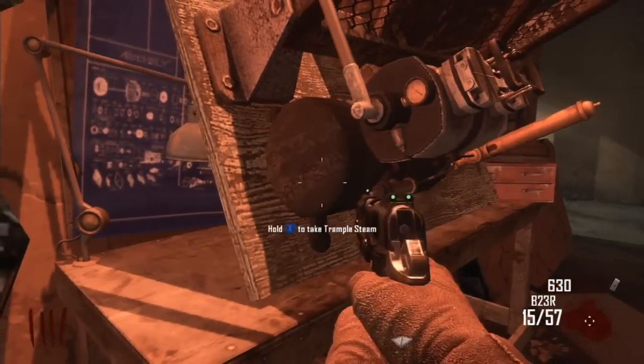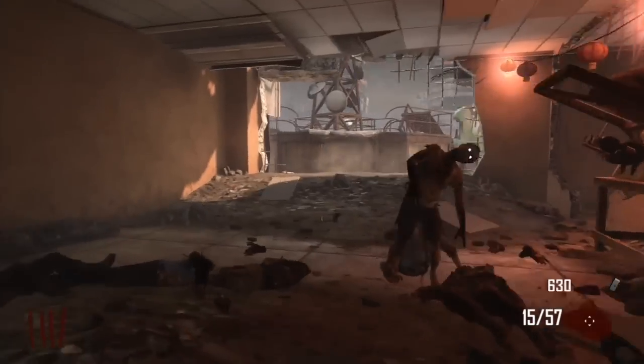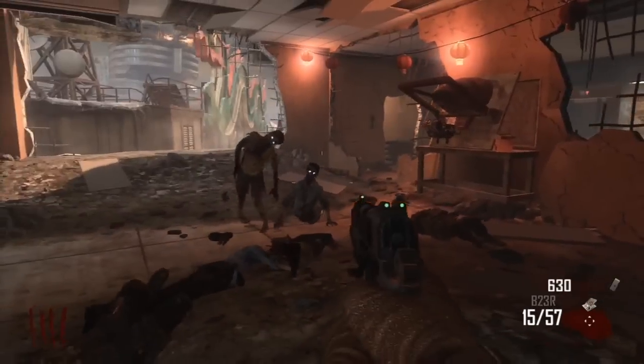You can do the same in Die Rise except you do it with the trample steam. So if you make the trample steam and then you go collect it and pick it up, you'll notice that when you have the trample steam out you can run for longer, run faster, and you can also stab faster.